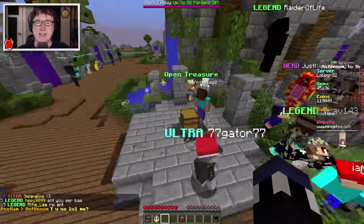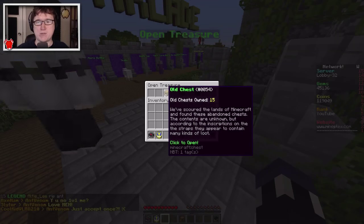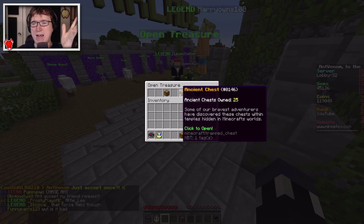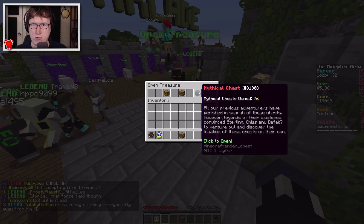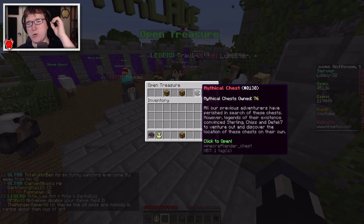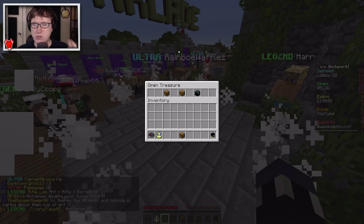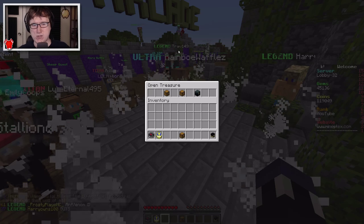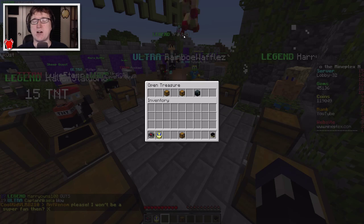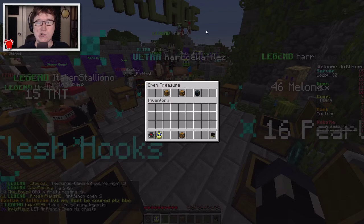Another thing you can get is treasure chests. If you check it out, there are three different types: the old chest at around a thousand coins, the ancient chests at five thousand, and the mythical chests at ten thousand coins. What I wanted to do in this video is a giant unboxing - I'm going to open 50 mythical chests just to see what prizes I get. If you guys are familiar with the chest system on the server, let me know if I get anything super awesome.